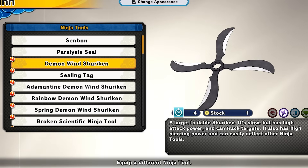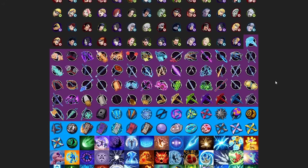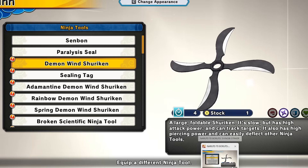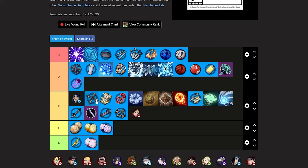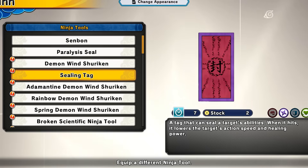Next we have the demon wind shuriken. You throw this and it will chase your target down, which can be very annoying. If it hits you it will send you flying back and it does a decent amount of damage. I wouldn't say it's the best tool but it's really annoying to deal with. I'm putting this at B tier.